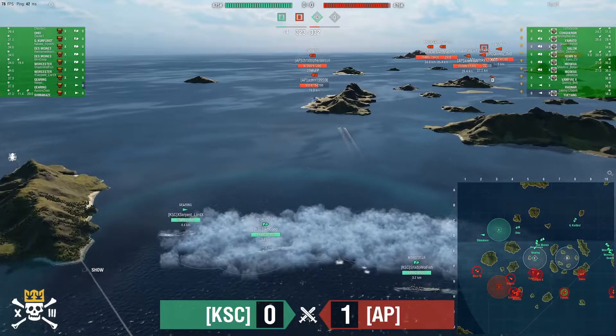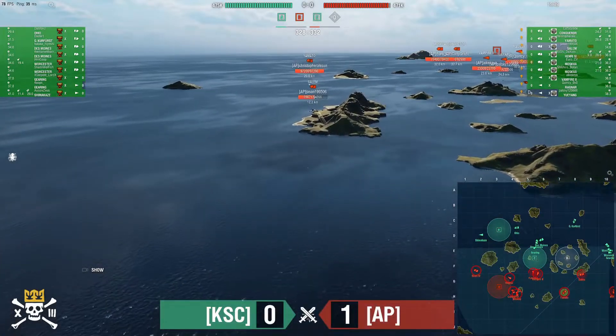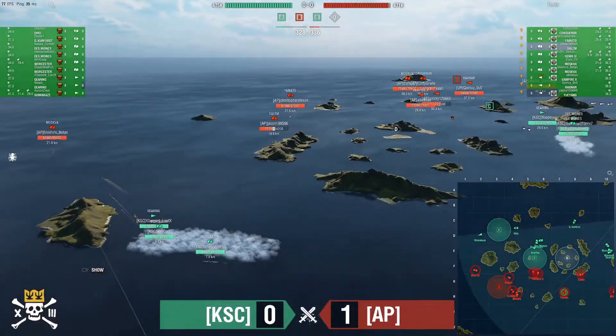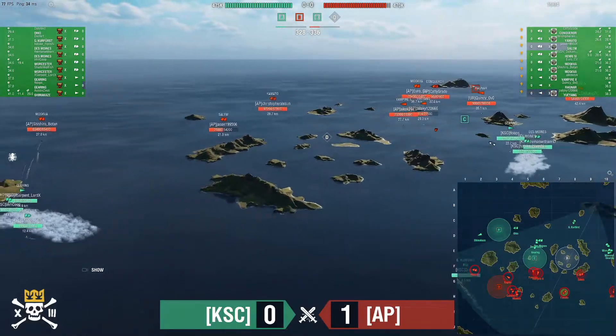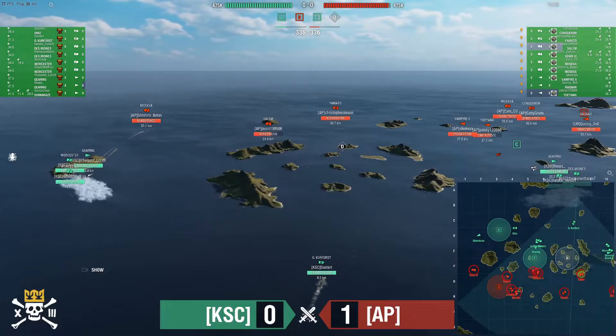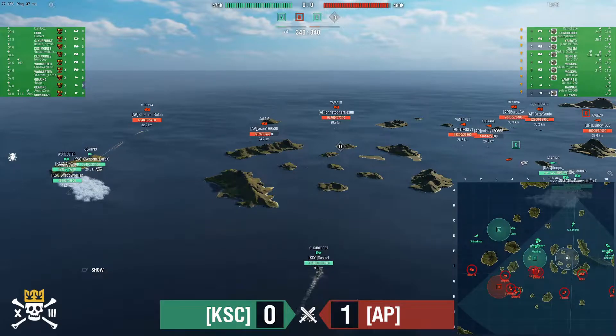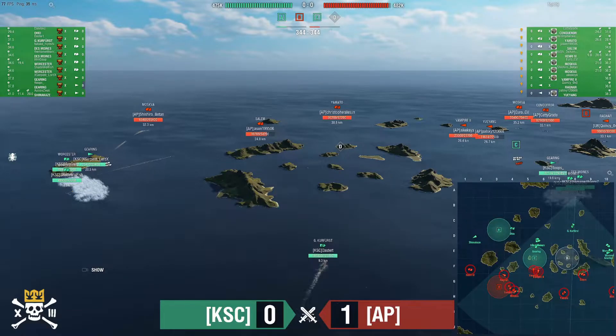Salem has lost almost 30k early in the battle. C has been claimed by KSC. Yu Yang is getting ready to go back in. The Woosters say — okay, Salem backed out to heal? We'll just start working on Shashiro Botan. Not having a DD over there is really going to hurt AP's side, and the radar won't spot anyone with the Gearing staying just outside range.